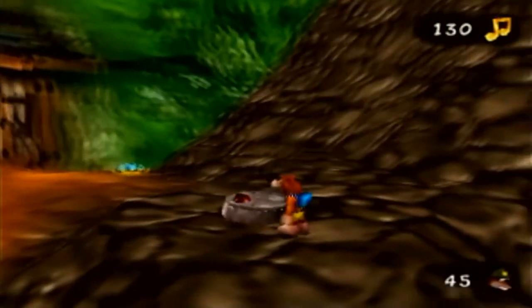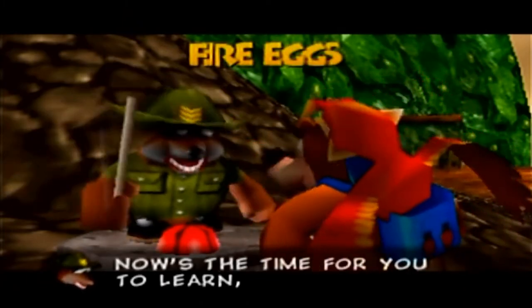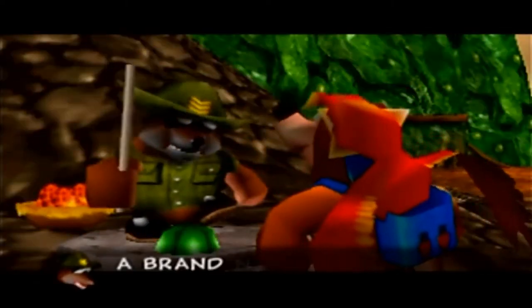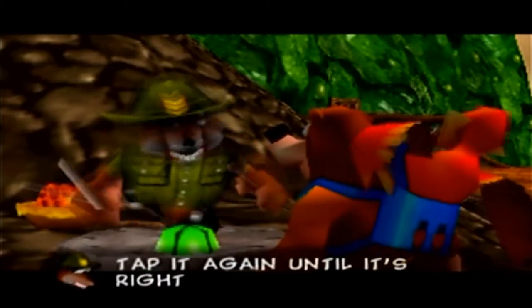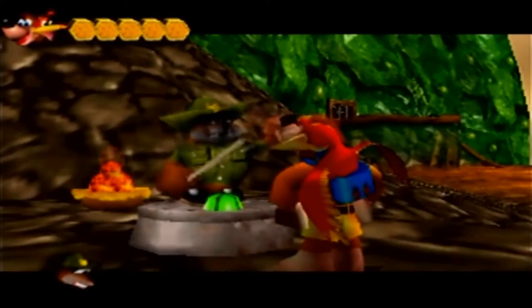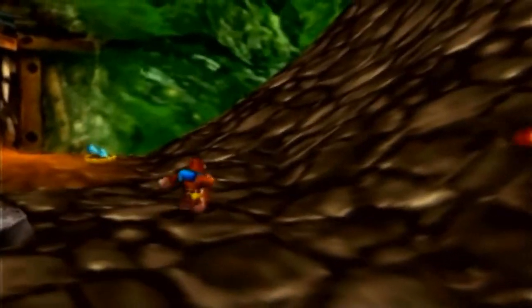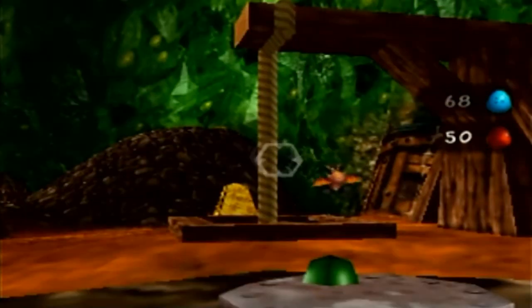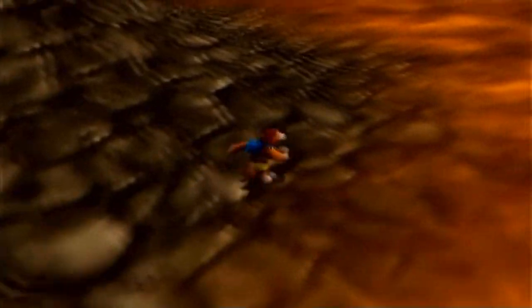There's a Jam Jars Silo here — he actually has moves we can unlock in the overworld. He's teaching us Fire Eggs: a new type of egg that crackles and burns. Tap R to get your eggs on view, tap it again until it's right for you. Fire Eggs are kind of limited in what they can do, but they are more powerful than regular eggs, useful for defeating many enemies, and needed for a couple of puzzles.